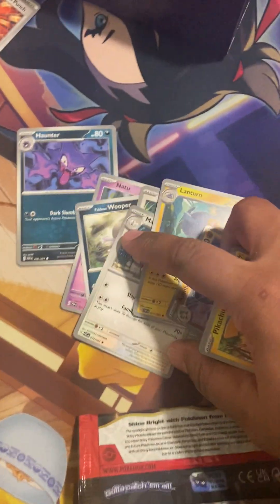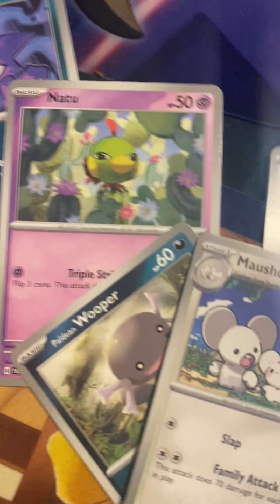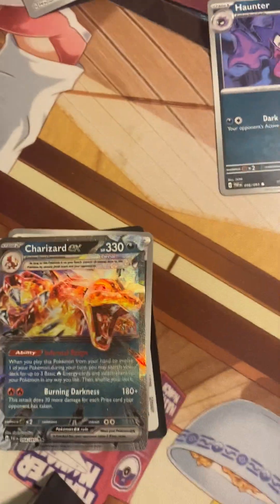Alright, so that was an interruption. I'm sorry, we had a Haunter. I really like this Haunter. We got the Natu, the Wooper, we got the Tandemouth line, and we got a Charizard.